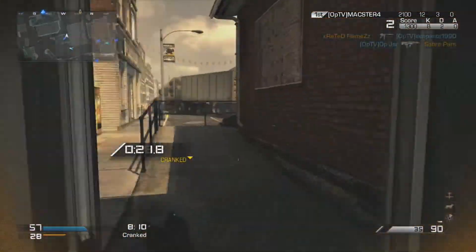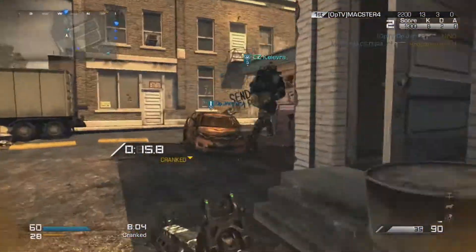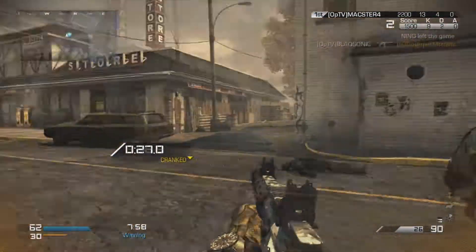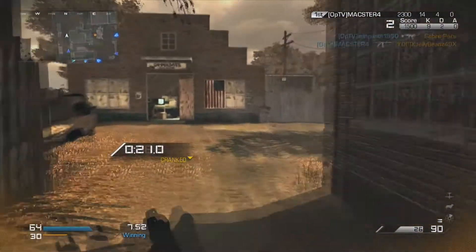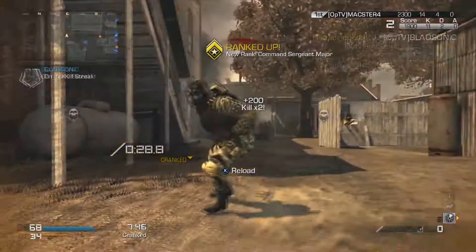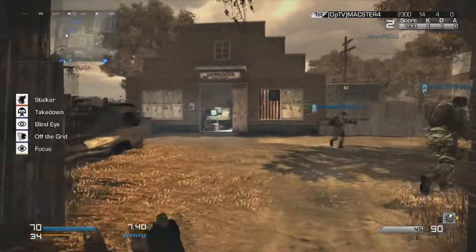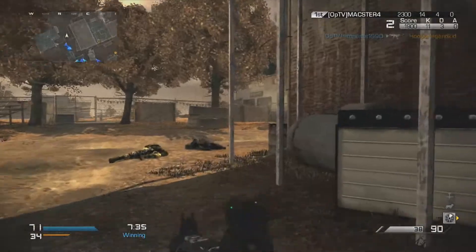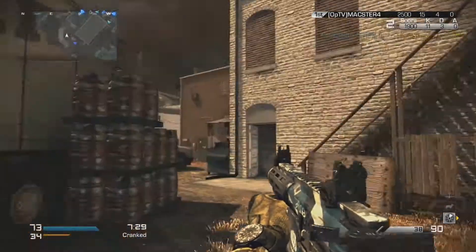Off the Grid is basically Ghost from previous games — it will keep you off the map no matter how many SAT COMs they are running. However, this doesn't apply to Oracles, which is in the support kill streaks package. That's the reason I also run Blind Eye, because Blind Eye not only keeps you off the map from killstreaks in the air like helicopters, but it also keeps you hidden from Oracles. So if you have Off the Grid and Blind Eye together, they cannot see you.